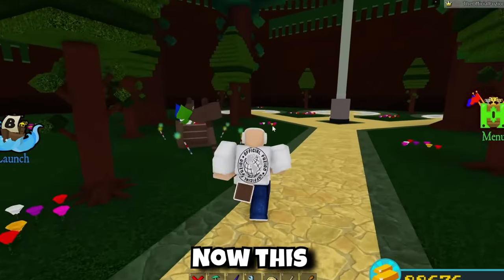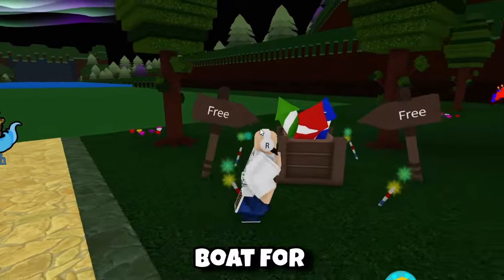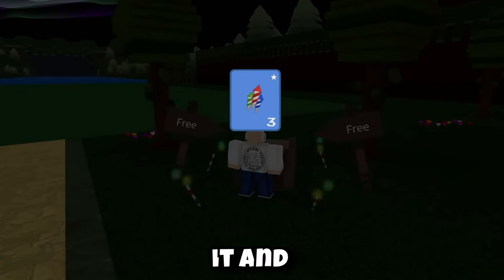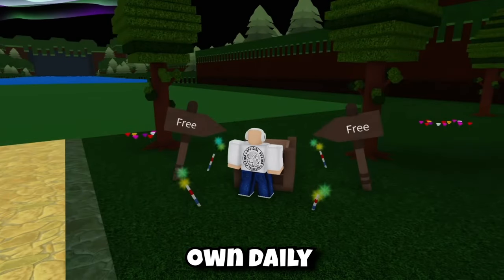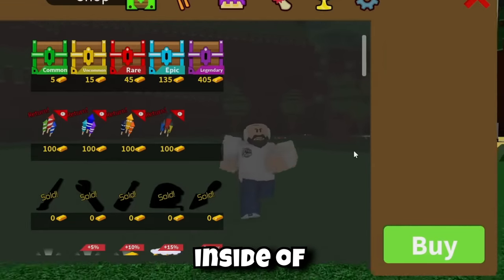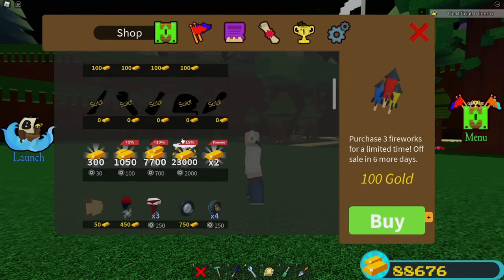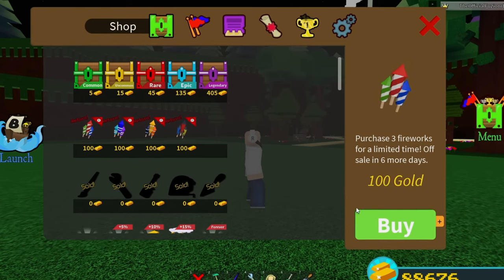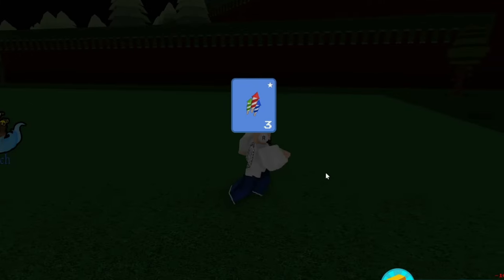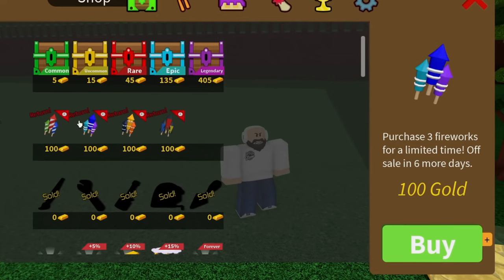Starting off with the first one, we have the confirmed Fourth of July update. A crate of fireworks spawns in for about a week — you go up to it and claim it every single day, like your very own daily rewards. The skybox is dark, and inside the shop they add fireworks for a limited time. It's a seven-day event and fireworks are 100 gold each, three coming in a pack.